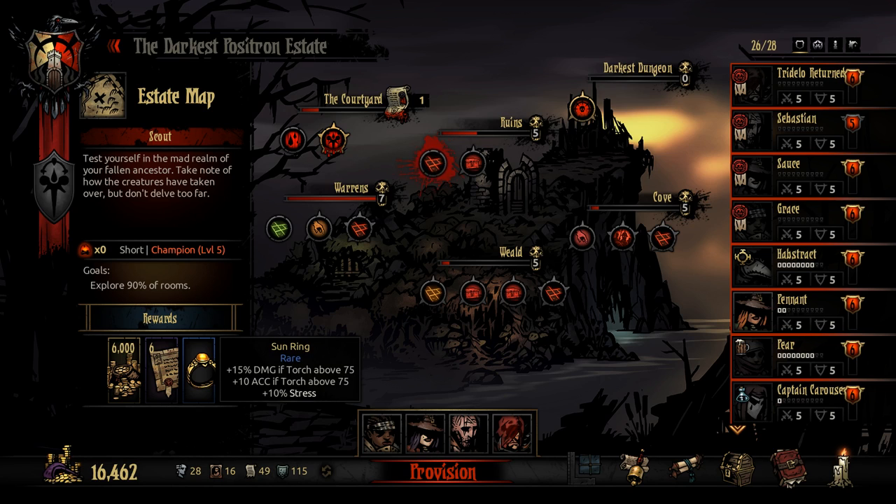Quite frankly, I just want to grab another Sun Ring. I feel like that's just a really, really good trinket. It has very, very little downside, especially when we're going to the Crimson Court, when it's always torch above 75 — it's just very, very potent in my opinion.